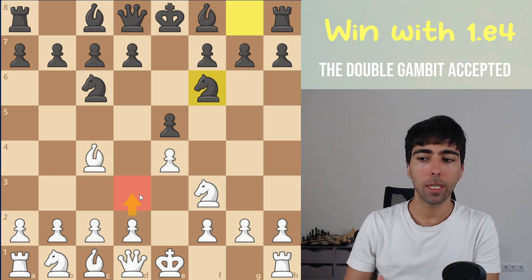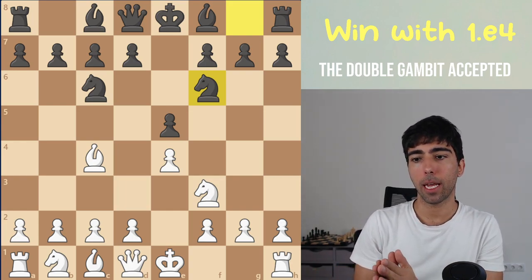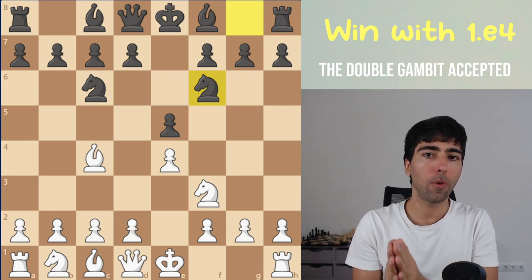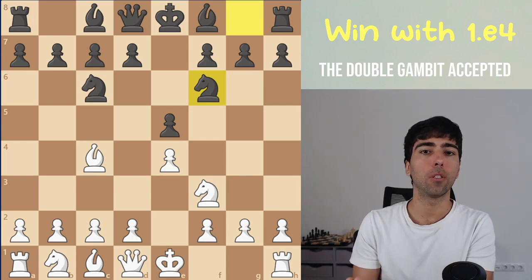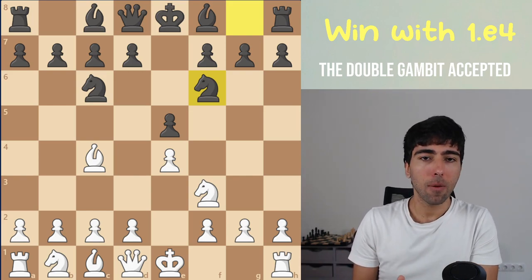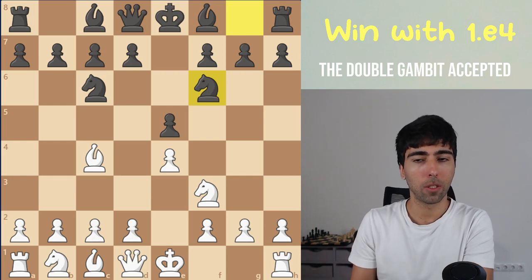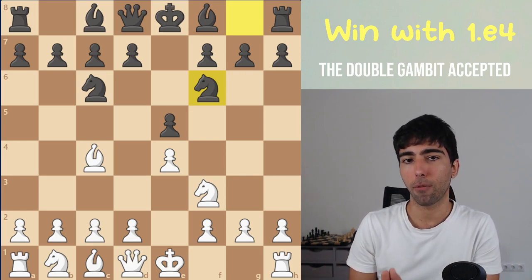Instead of this, we're going to take a different direction — we're going to be aggressive and play a variation that isn't so popular at the Grandmaster level. It's not popular for one reason: if black knows exactly what they're doing, the position is equal, just a draw. But at the non-professional level, a lot of the time black doesn't know what they're doing, and this is a very good way to fight for an advantage.